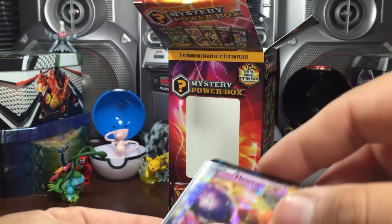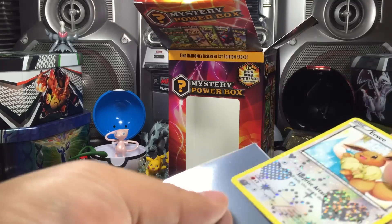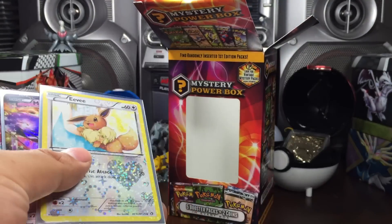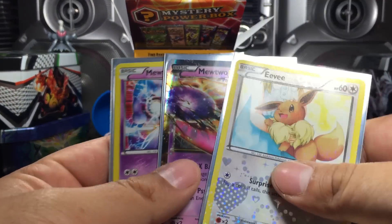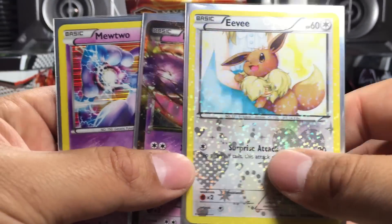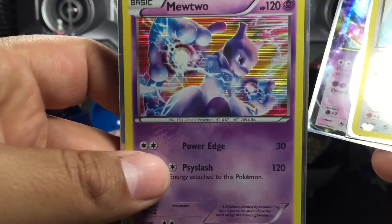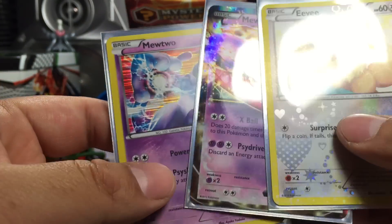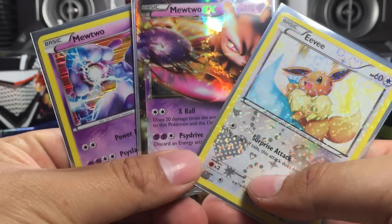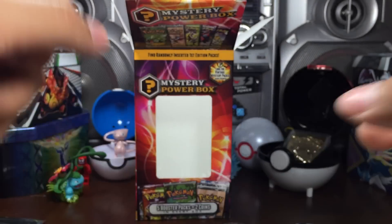Such an awesome way to end the video - I thought we were gonna strike out on that, but one pack saves us all! To recap, the highlights were the Eevee Radiant Collection, the Mewtwo EX from Legendary Treasures, and the Mewtwo holo. Thanks for watching TornHut Dudes - please drop a like, subscribe if you haven't already, and have yourself a wonderful day or night. Peace!